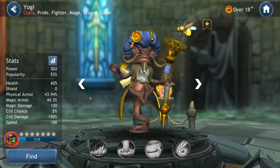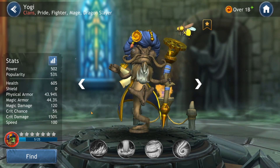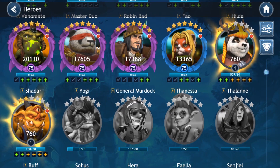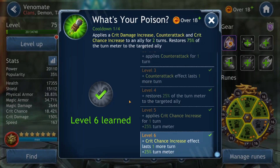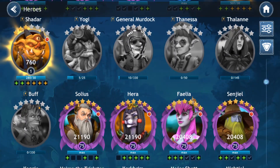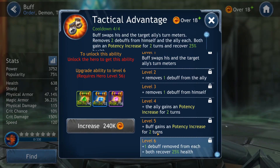There are also 3 characters that give turn meter to just one ally. The worst is Yogi, who has a 4-turn cooldown to restore 50% turn meter to a single ally. Next is debatable — whether it's Venomate or Buff. Venomate has a 4-turn cooldown to restore 75% turn meter to the targeted ally, quite a lot but still a 4-turn cooldown. Buff is debatable but noteworthy because he swaps turn meter with the ally he targets, so potentially he can increase their turn meter by 100% if they had 0% already — though it will be less the more turn meter that ally already has.